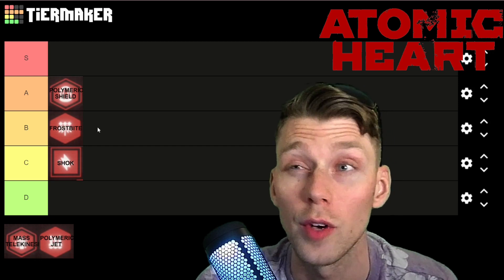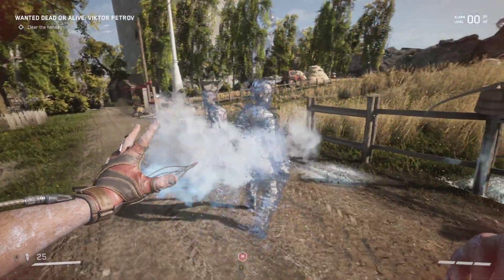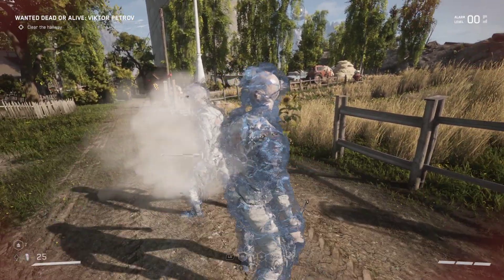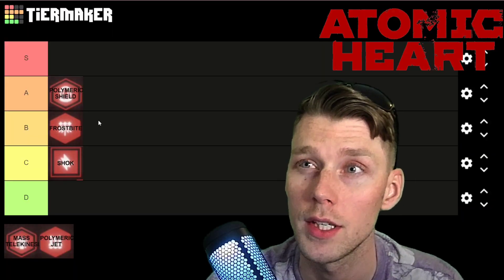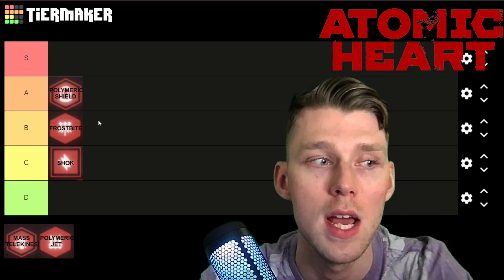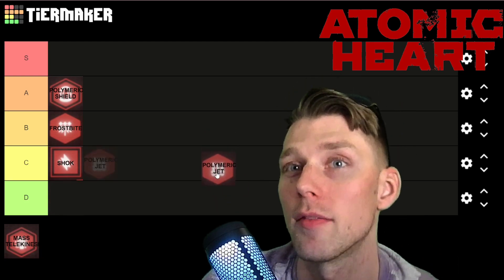For this tier list I'm focusing on how useful these abilities are by themselves. Frostbite is going in B tier. It has its uses — it's relatively powerful for stopping combat momentarily to get your bearings — but for raw damage output it's not very powerful, and a lot of big bosses are straight-up immune to it. I'm putting it above Shock because it's more dynamic in usage, but it's not that great on its own.